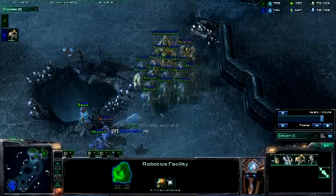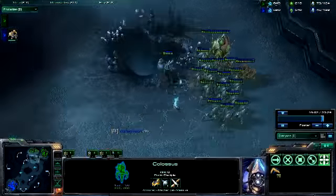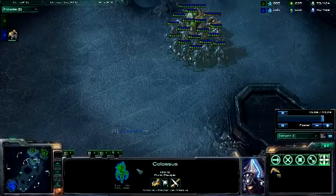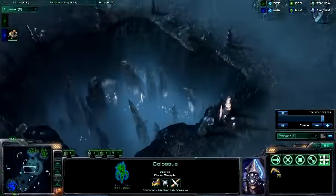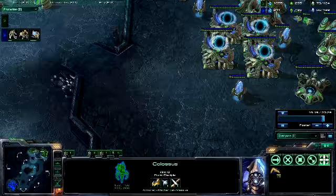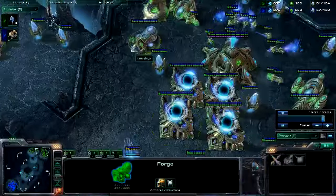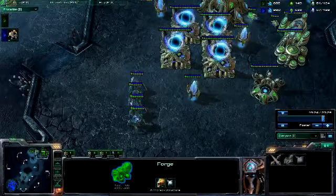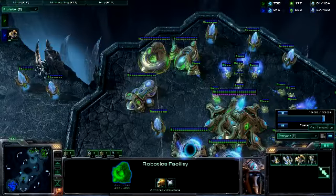Well, he has two stalkers so he backed out. He still has an observer — I'm not sure what that's for but here I go. I'm just going to send my army over because I know his playstyle, I know he went all in. I have too many minerals so I'm just trying to drain them — get some stalkers, and I believe another colossus. Yep.